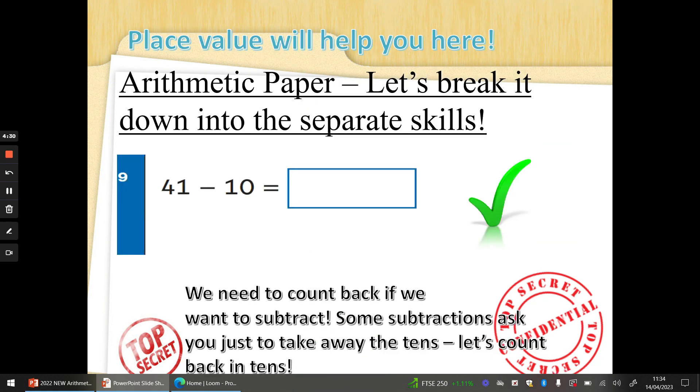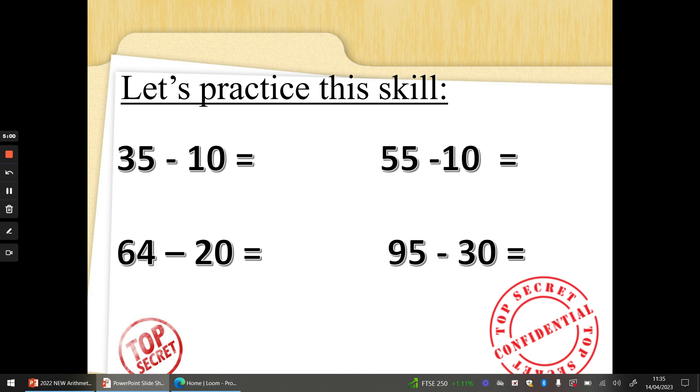Now, sometimes they want you to take away 10s, but there are some 1s there as well. Just take away the 10s — the 1s number will stay the same. So in the number 41, there's still going to be a 1 at the end. 41 take away 10 — I would use the arrow method here. I would put T and O for 10s and 1s above every single number. 4 take away 1 is 3, 1 take away 0 is 1 — so the answer is 31. 35 take away 10: 3 take away 1 is 2, 5 take away 0 is 5. So 35 take away 10 is 25.